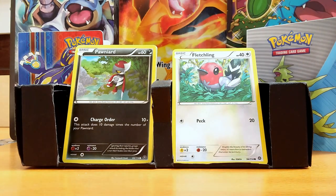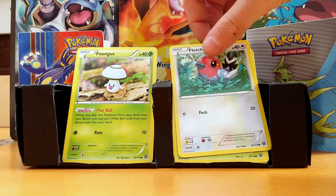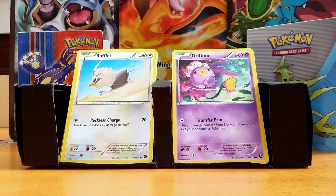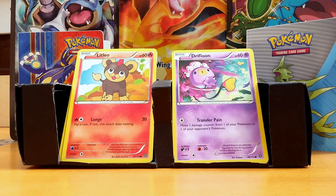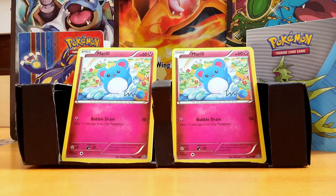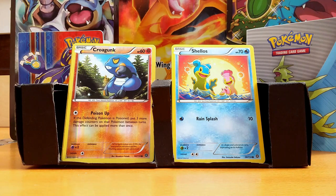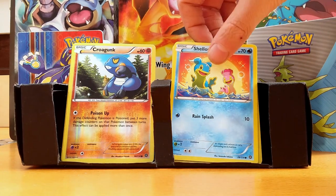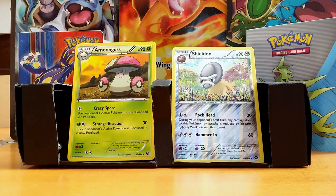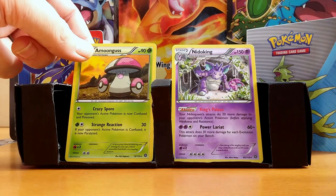A Pawniard, a Fletchling, a Foongus, a Seedot, a Rufflet, a Drifloon, a Litleo, a Marill, double Marill. A Shellos, Reverse Holo of a Croagunk. Reverse Shield On. And the rare of this pack is a Moonguss. My last card is a Nidoking - okay, a cool card.